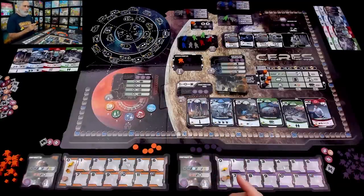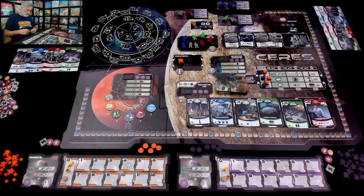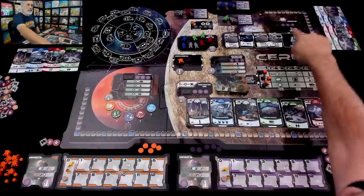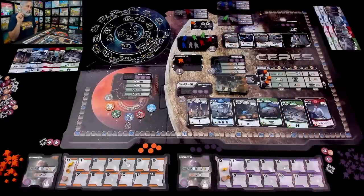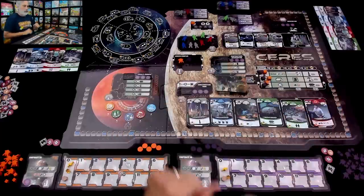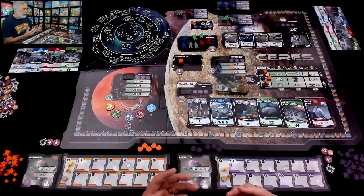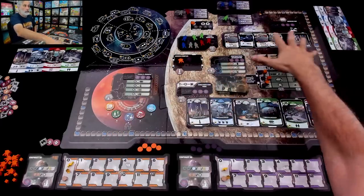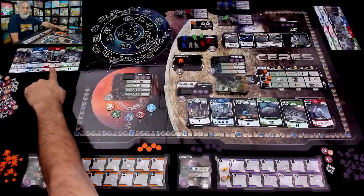This is a worker placement game. We each have five leaders, which let us go talk to the Martian Council, start construction projects on Ceres, hire more contractors, and engage in trade with ships that come through regularly every year. This game takes place over three years. A year is over once everybody has used all their workers. Not only are there personal workers we can send to different spots, but there's also a common pool of workers sitting over here in the living quarters.